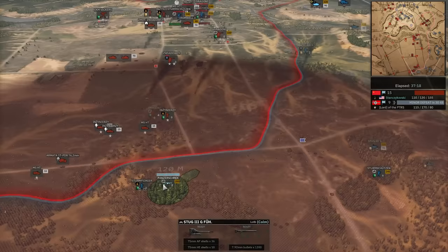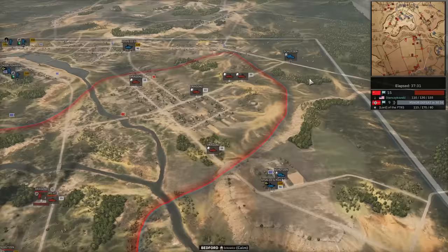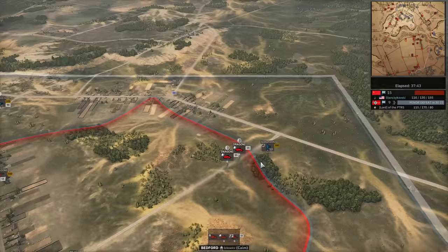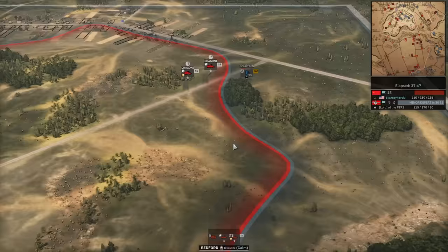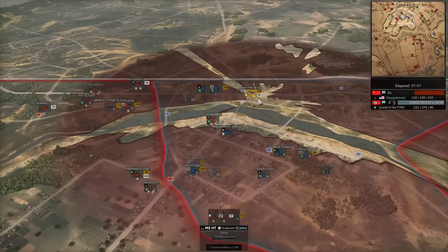Panzerschreck could be on this road here. 17-pounder going to get in anyway. Ju-188 providing information. More AA coming in to try to stop that. Dragoni going for the spawn point. Shoots in, unloads. Oh my goodness gracious — what a play. Nazhorn Nigel goes down to the 17-pounder. He didn't do anything.